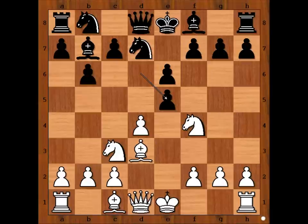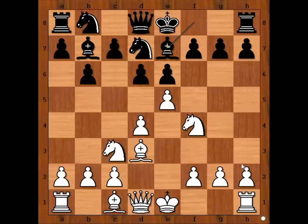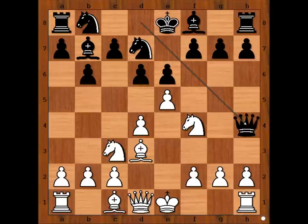This is what Ferenc prepared. Knight takes on e6. And after pawn takes knight, queen to h5 check. King to e7. Perhaps another try for black was queen to h4 — it would be a wild game, preventing white from playing queen to g4.